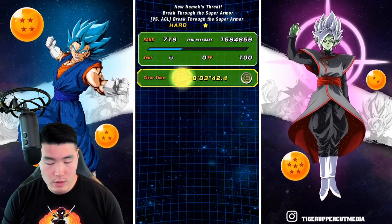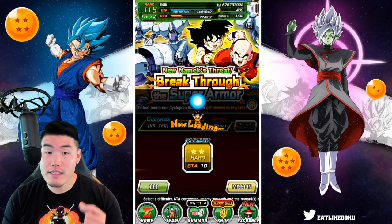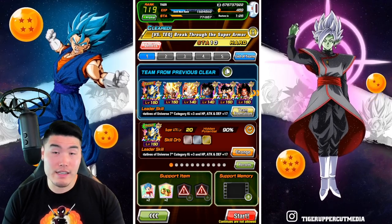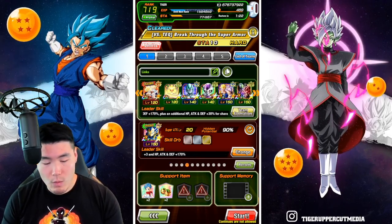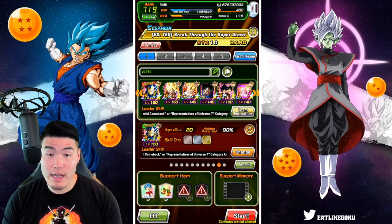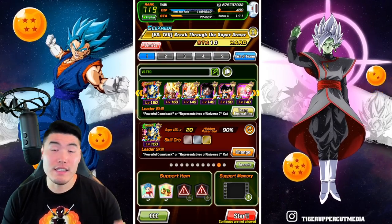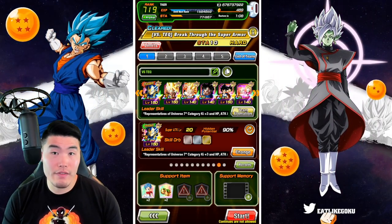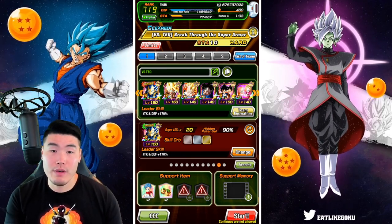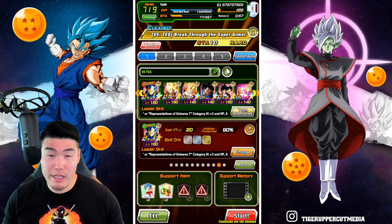Moving on to the next stage, which would be Versus Tech. We're going to bring our INT team here with the Super Saiyan Blue Evolution Vegeta. As you can see, this was my previous clear — I did it this morning. I did make one adjustment, which was swapping out the LR Team Universe 7 for Krillin and Android 18, because I found that Team Universe 7 actually wasn't getting their Super Attack off that often. So this is the setup, and they're mainly going to be focused on Super Saiyan Blue Evolution Vegeta anyways.